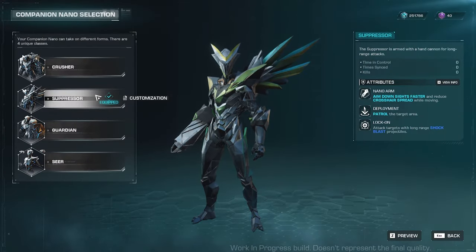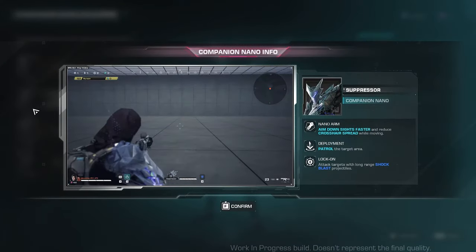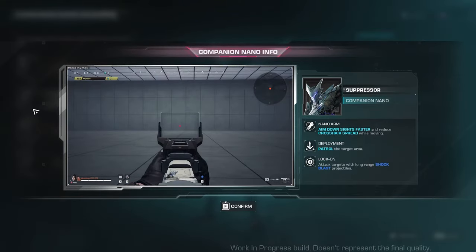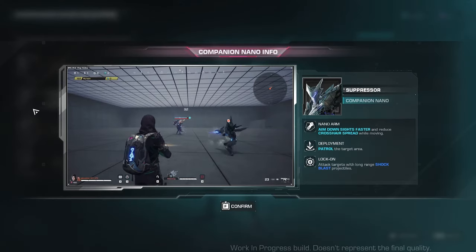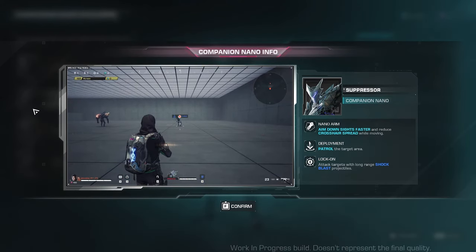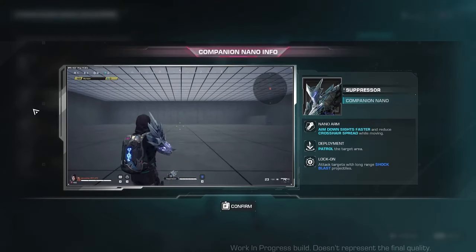Next companion nano we have is Suppressor. His nano arm attribute is aim down sights faster and reduce crosshair spread while moving. His deployment is to patrol the target area, and lock-on attacks targets with long-range shock blast projectiles. So this guy is a long-range companion nano.